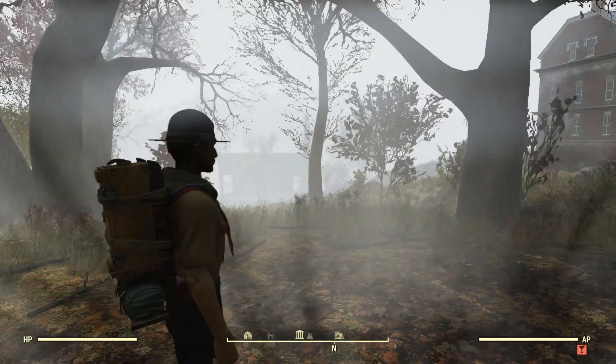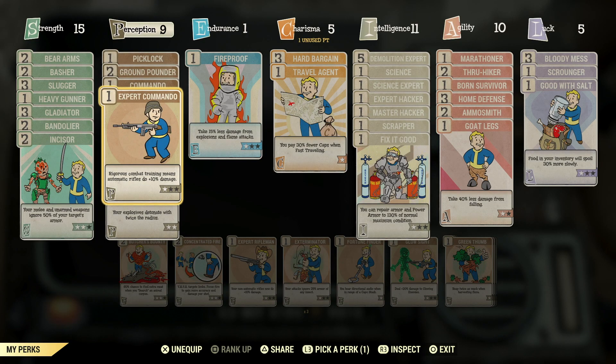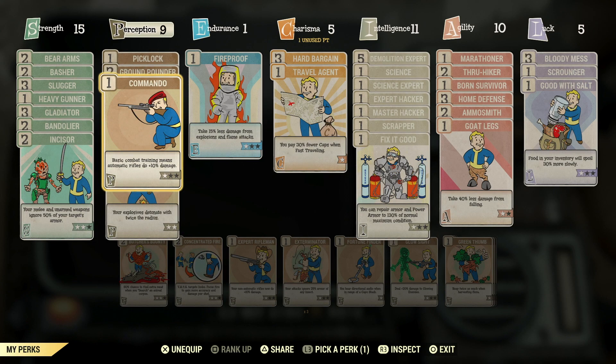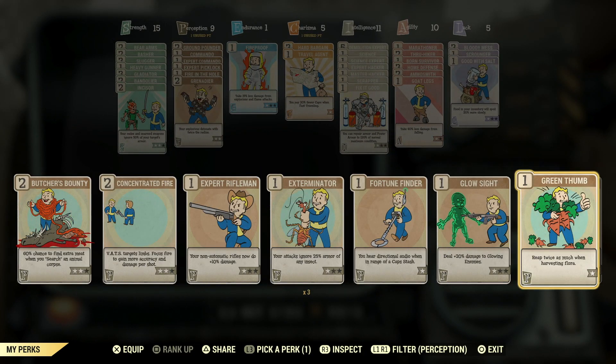Before I do anything else I'm going to swap out a perk card. I thought I had Butcher's Bounty up there — I don't. I have to get rid of Picklock in that case. And we will get Green Thumb. That should double up everything we harvest.